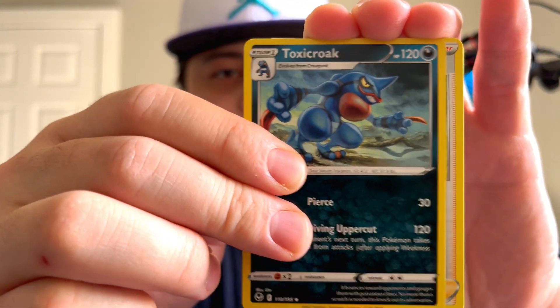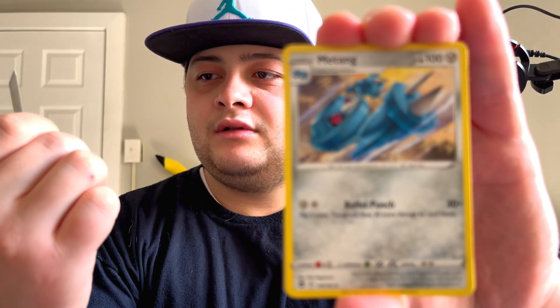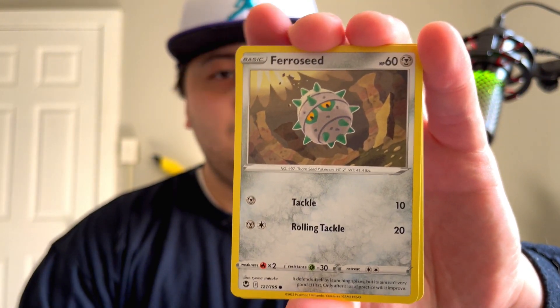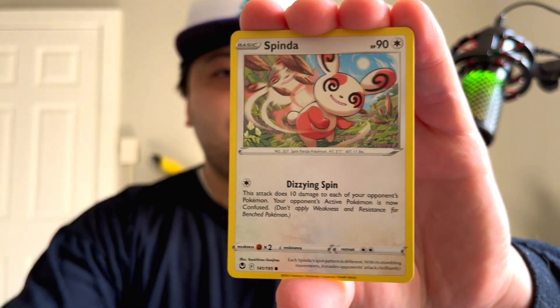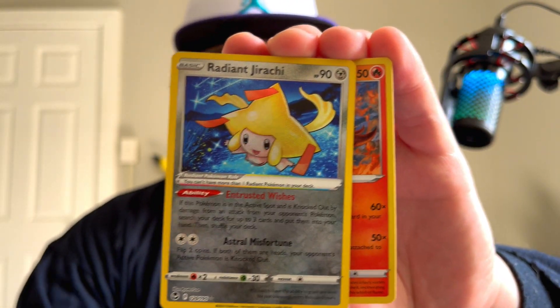Alrighty — water energy. I can see the back of it — Toxicroak, Professor Laventon, Metang, Ferroseed, Ponyta, Venonat, Dewpider, Spinda — with Radiant Jirachi and the Dufaux. So another hit out of that — boom!